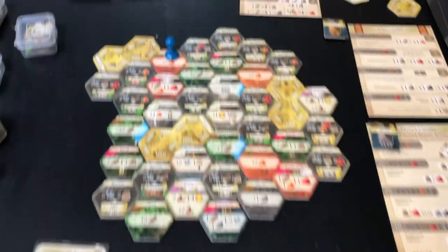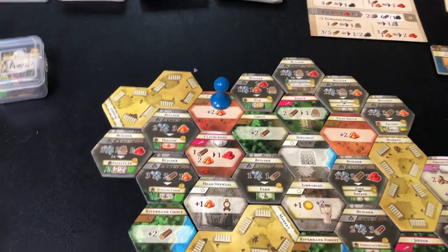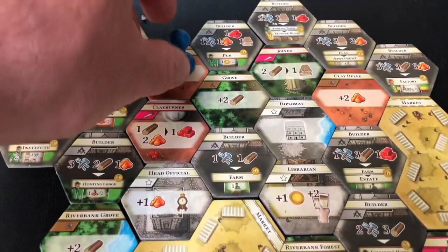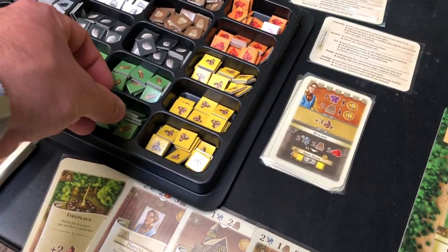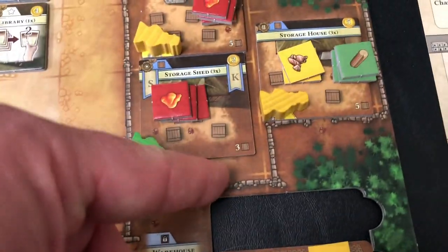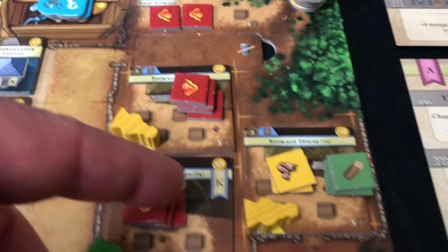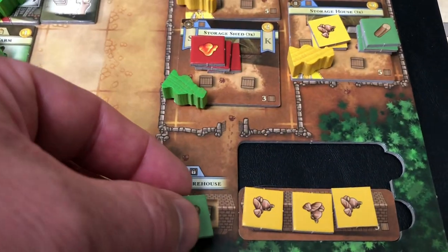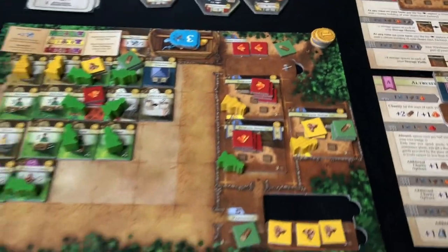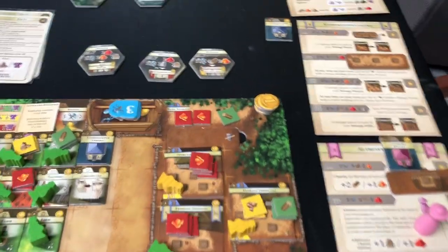That was a simple move — I just took two clay. Maybe I need to get some brick or some wood. I can go down here and get two wood. Now I have to have a spot for these two wood. Let's see: this is maxed out at three, so no spot there. This one's five and I've already got five clay. This one's five — I've got five. So I have one spot down here and one up here, which means collecting anything else is going to get tight.